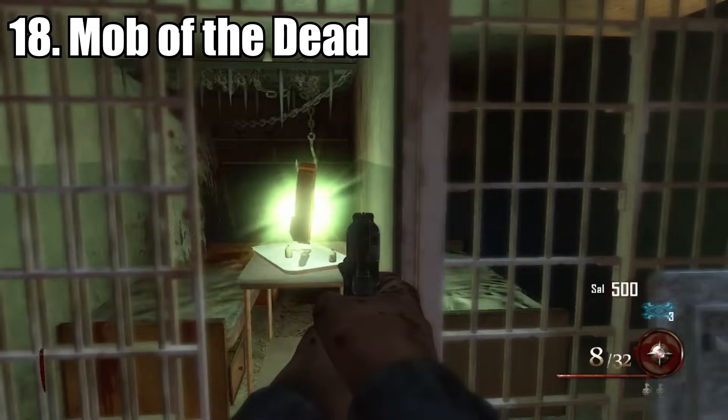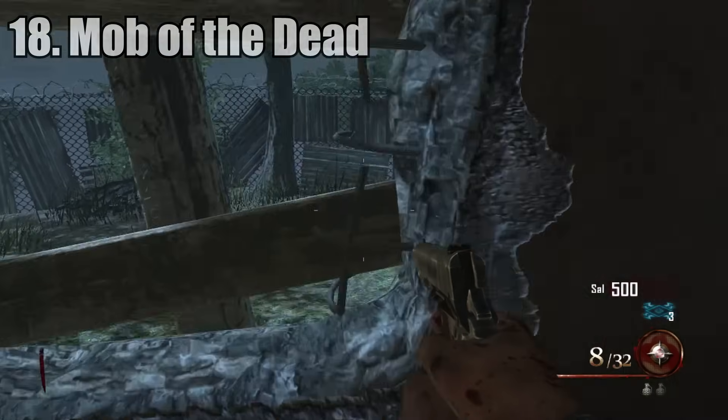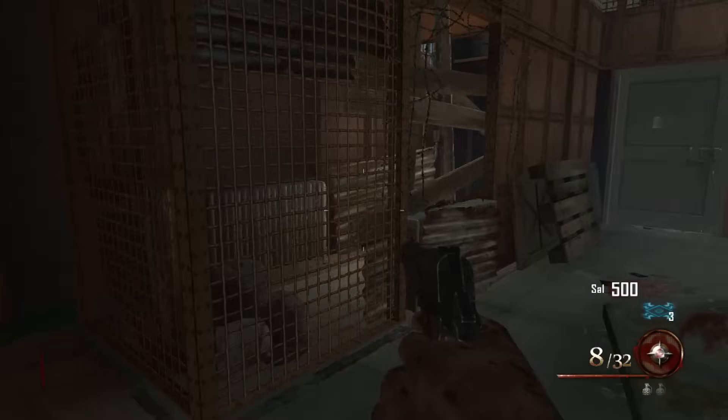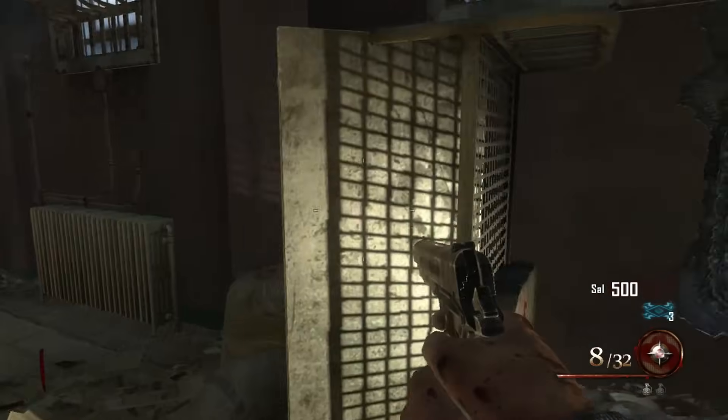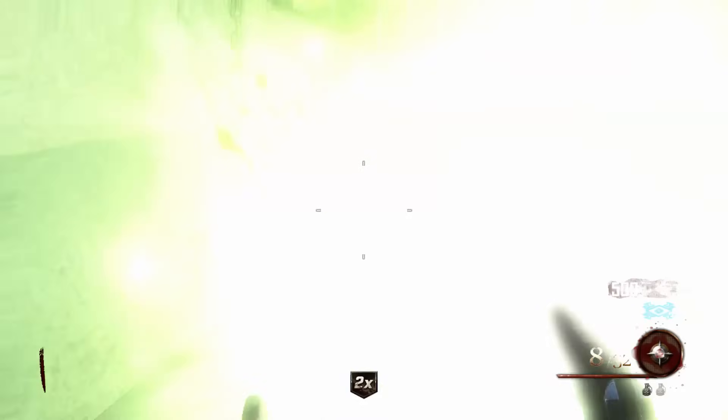Number 18 is my favorite map, Mob of the Dead. The starting room, however, is nothing extraordinary. It's not bad looking, but again, very little space. You only have the two starting weapons and there's no Quick Revive on this map. You do get a double points though, which is actually pretty helpful, and you have a little bit more space than Die Rise and Buried.